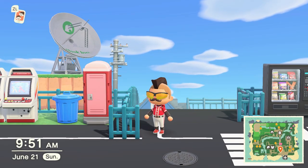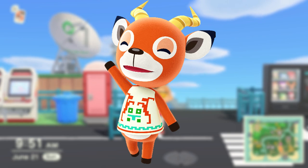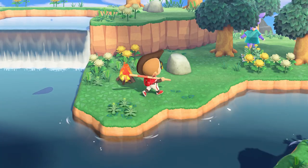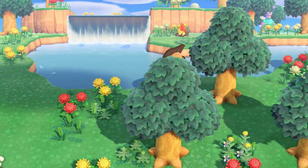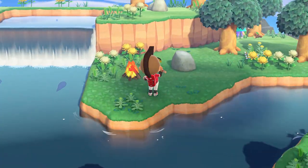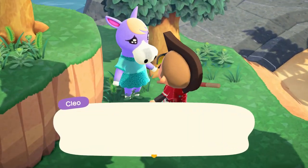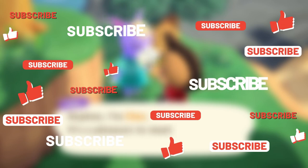So for this video, we're going to be hunting for Bo. He's a deer villager species, and we're going to use the mystery island tours to find him. At the time of this recording, I'd say he's probably above average on the rare villager scale, but I'm just using him as an example. I'm going to save my Raymond hunt for another video, so be sure to subscribe so you don't miss it.